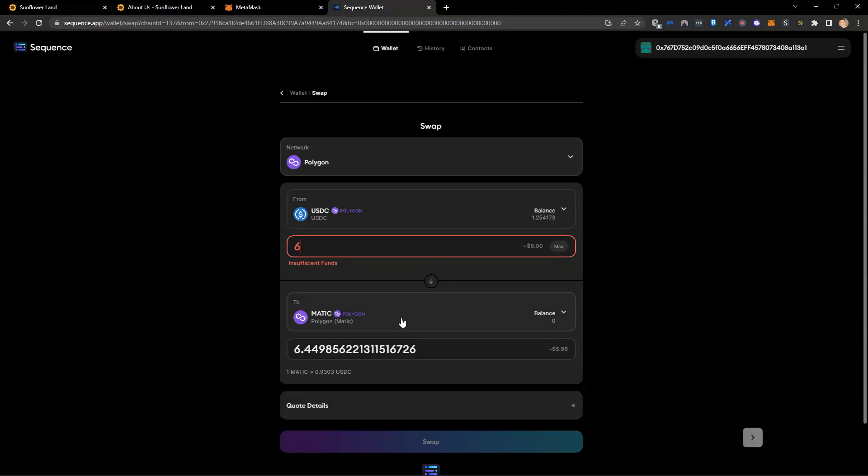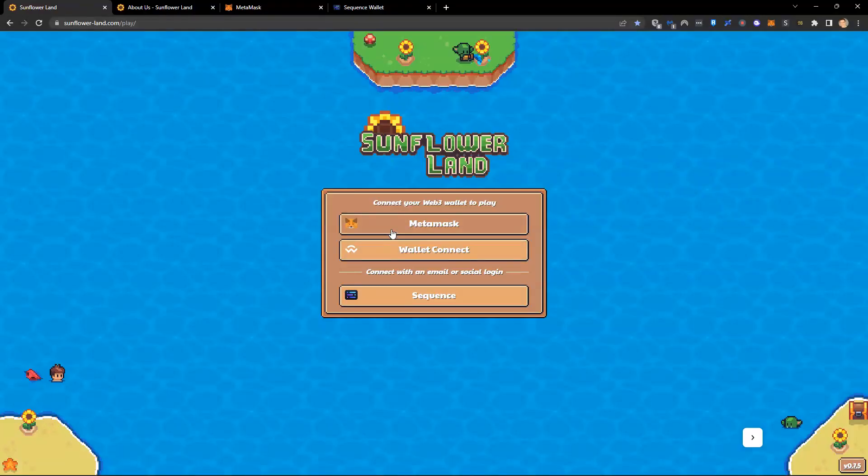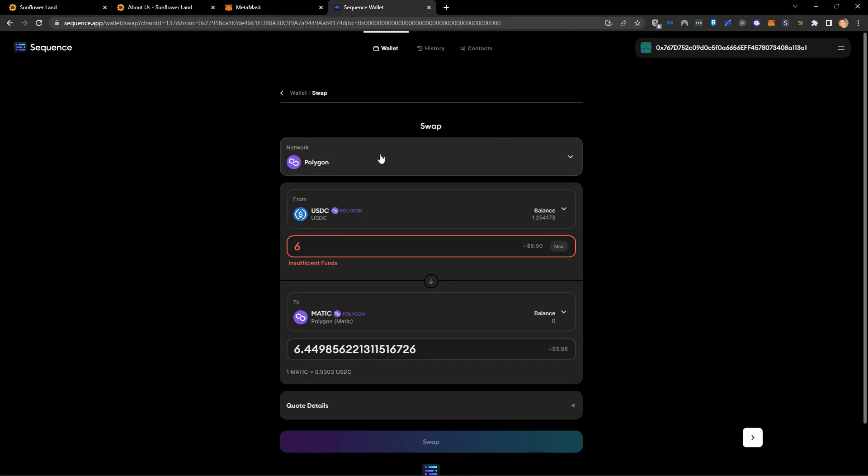Once we've got our Matic, we go back to the website and it will let us mint our farm. Once we've done that, we'll have our farm NFT in our wallet. Let's close down Sequence — this just shows you it as an example. The other wallet we offer is MetaMask.